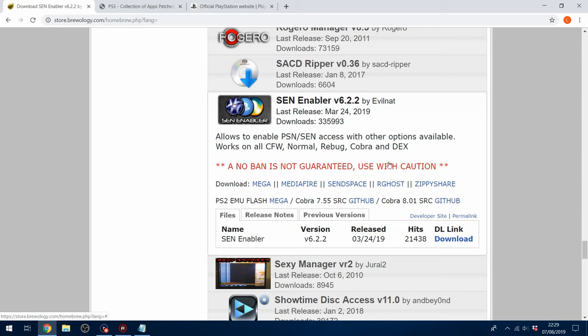SEN Enabler takes longer to load up and to spoof all the information. But the reason you might want SEN Enabler is if you're not on firmware 4.84, which is the required version to go online on a jailbroken PS3. If you're on a lower firmware like 4.82, you'll need to either update to a 4.84 custom firmware, or use SEN Enabler to spoof your firmware version to 4.84. That way PSN will think you're on 4.84 when you're actually on 4.82.